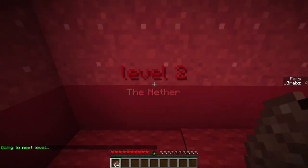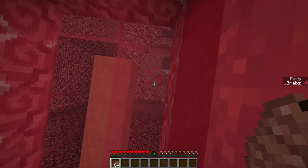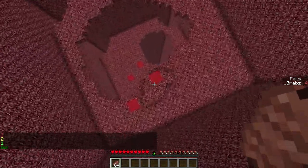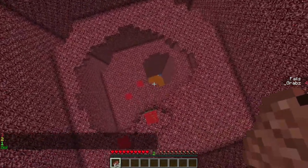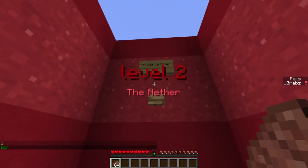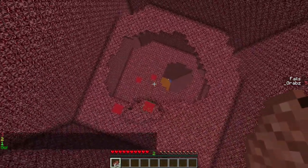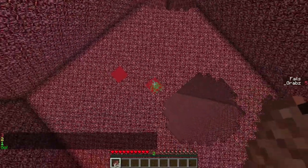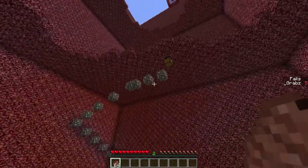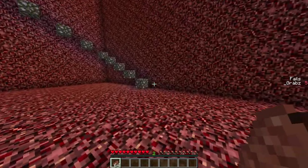This is nice. Level 2 — the Nether. Let's see what happens. Ready to die. Oh hello! Take two. Now that we know we can fall on that and bounce — boing, boing — let's just slowly gradually boing ourselves down. Alright. That looks like a chest. I think we're good. This is going to be incredible.